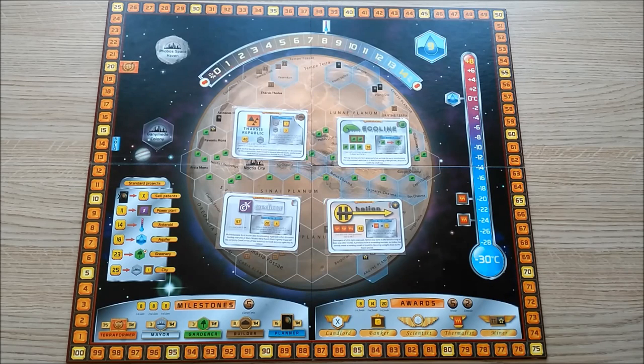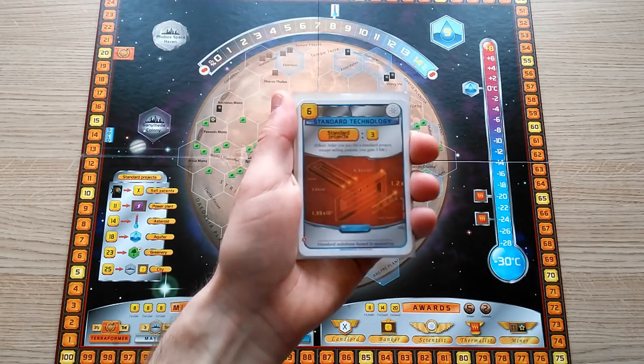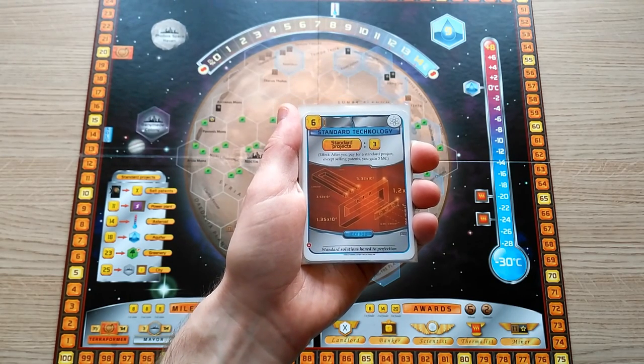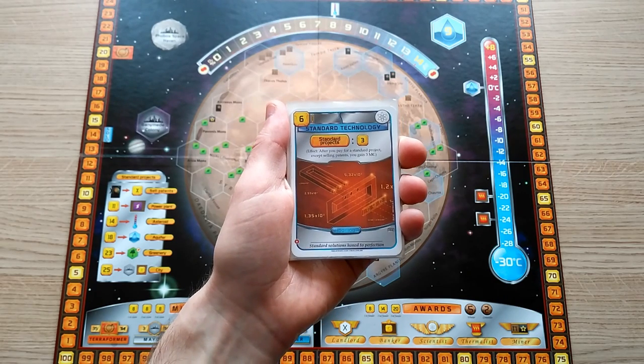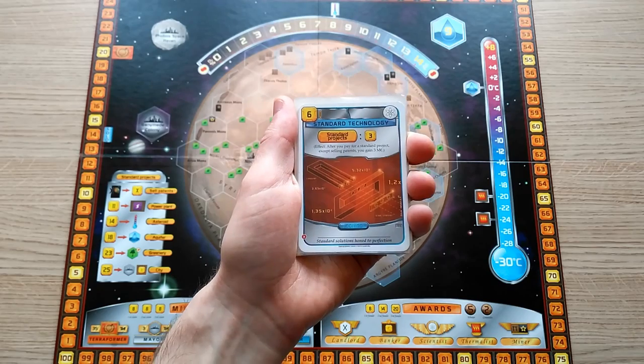Next, we'll talk about a selection of cards that can be used when you're playing ground game. There are cards that let you build cities or greenery tiles for fewer megacredits than a standard project, or with additional bonuses on the card. A notable mention is Standard Technology — this gives you a refund of three megacredits when you purchase a standard project, similar to Tarsus Republic's ability. It reduces the cost of cities and greenery tiles, letting you expand your ground game more cheaply.